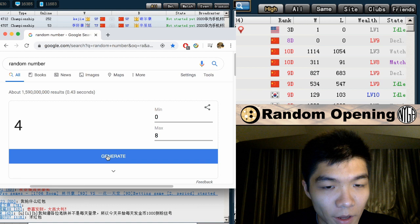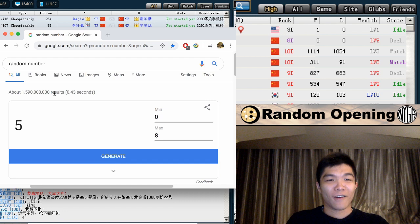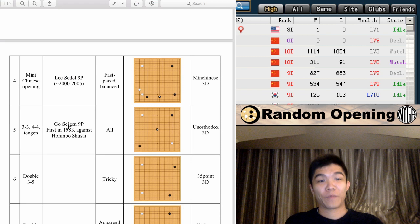Did I get four again? Let's just do this again. Five! If this is rigged, I blame you, Google. What was number five? Ooh, this is interesting — I get to play the Go Seigen opening. Let's do it.